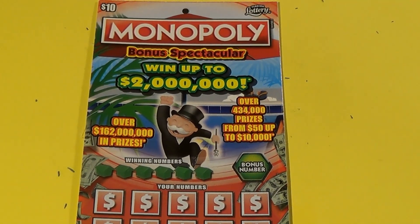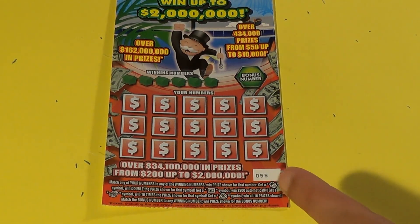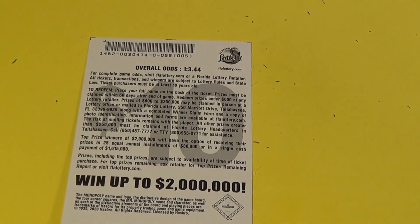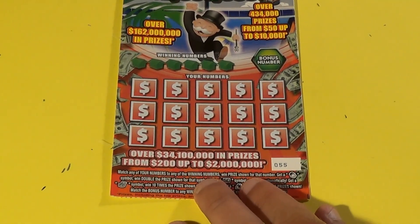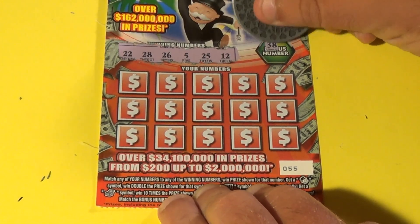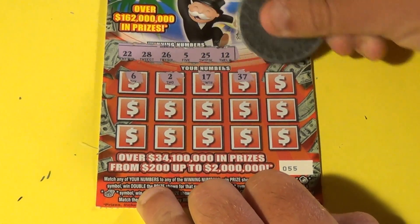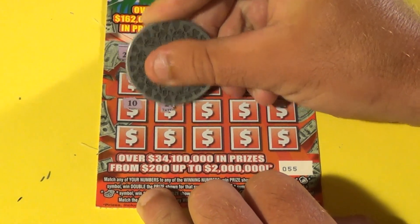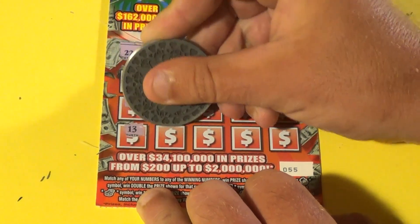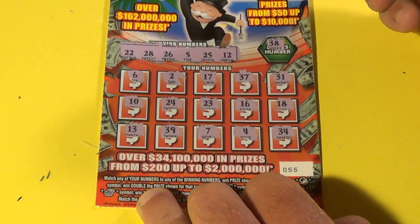On to our last ticket — the $10 Monopoly. Match the winning numbers, Mr. Monopoly for double, Go $200, Community Chest is 10 times, and the money bag wins all 16 prizes. Overall odds are 1 in 3.44. Winning numbers are 22, 28, 26, 5, 25, and 12. Bonus is 38 — no match. We have 6, 2, 17, 37, 31, 10, 24, 23, 16, 18, 13, 39, 7, 4, and 34 — that's a loser.